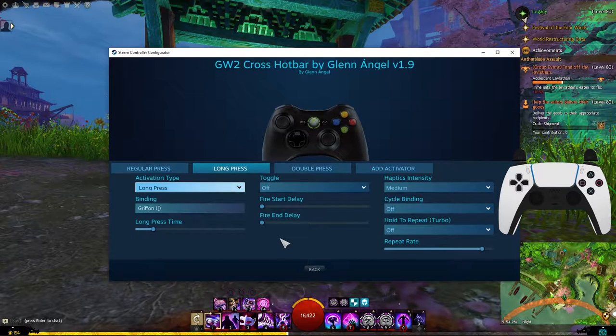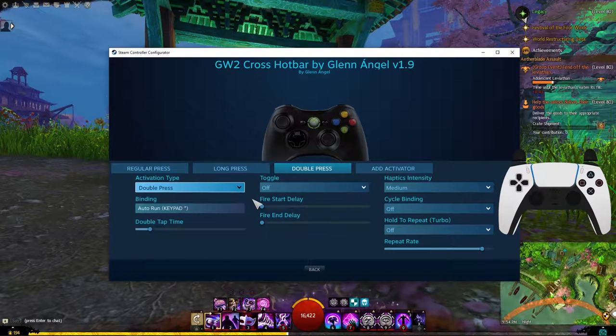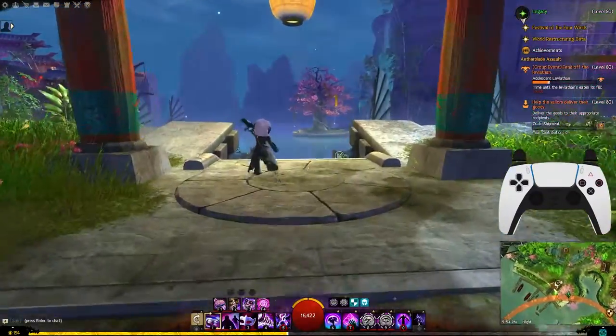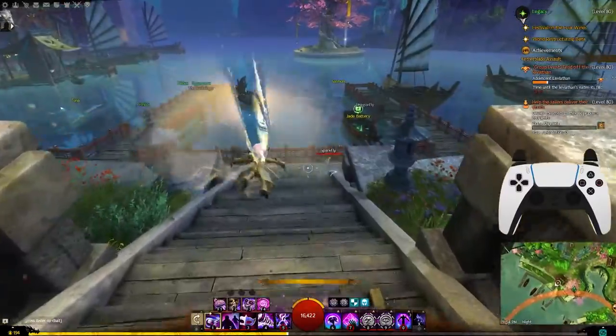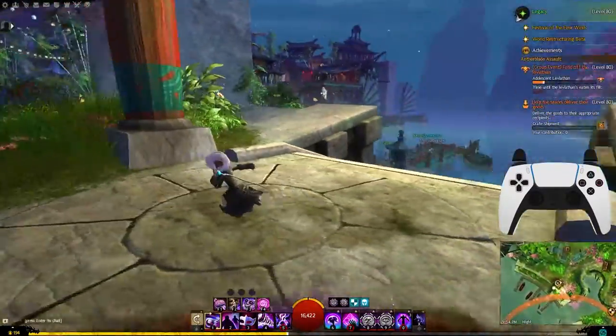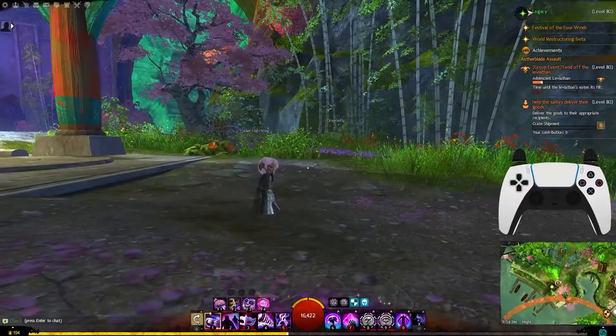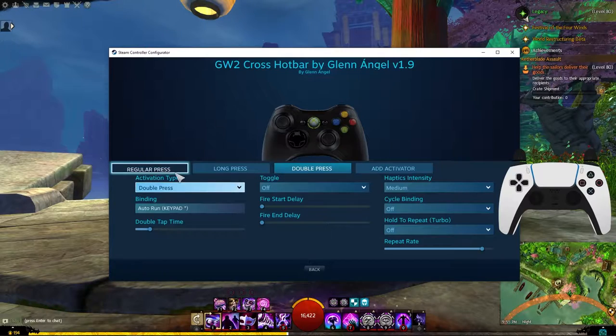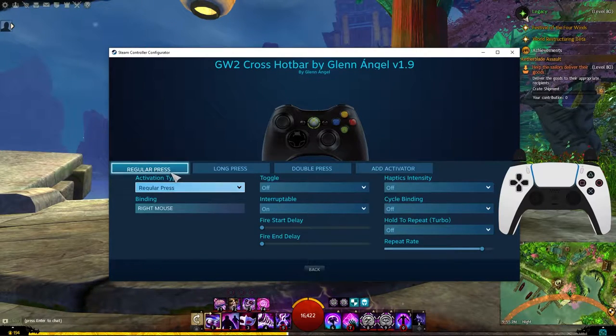For double press: I actually forgot I had this — if I double press the L1 button, I auto run. I fully forgot I had this bind and was actually using something else. I'm trying to decide whether this might actually be more comfortable. So here are your activators — and you can do this for literally anything. You're all going to be software engineers by the end of this.